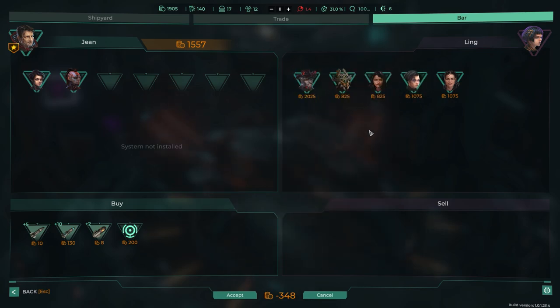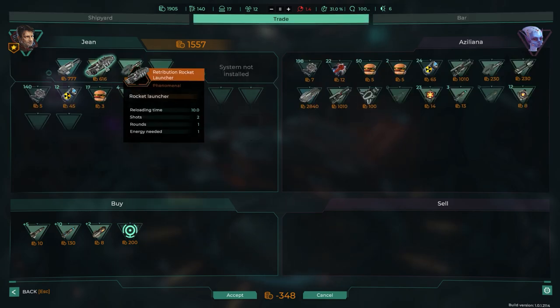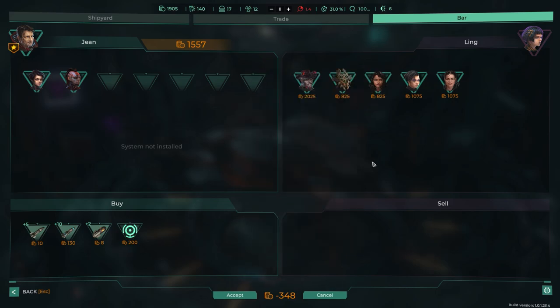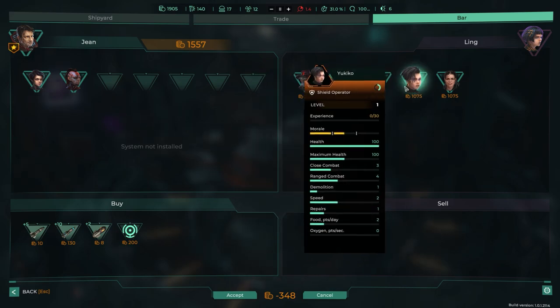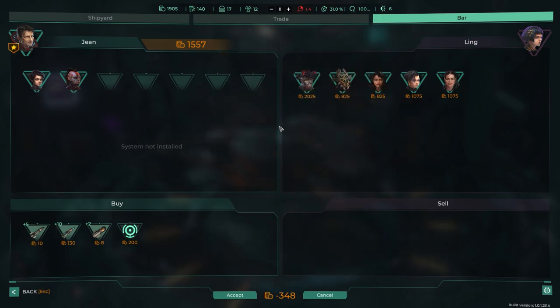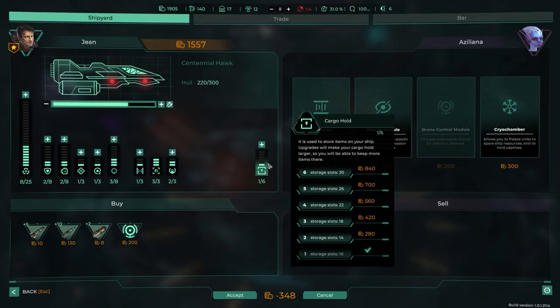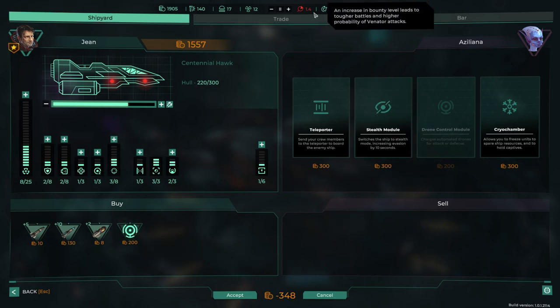In the shipyard you can buy ship modules — each room is an individual module. I decide to get a drone control module and then a teleporter module. I could flip back and hire a bunch of people to become a boarding crew party. If I sell a couple items I could afford two new crew members and completely change my playstyle to a boarding-focused run.